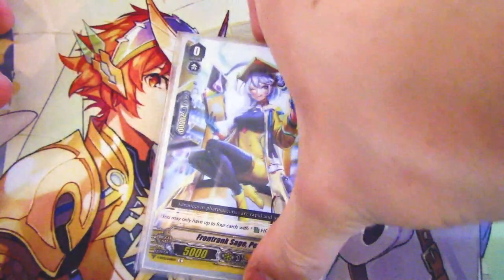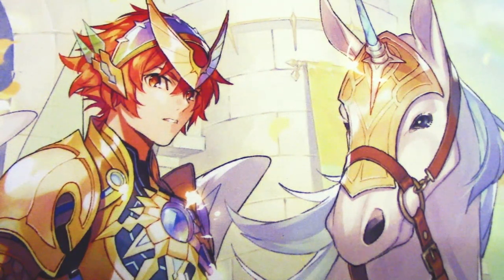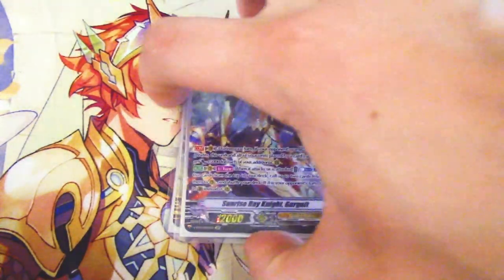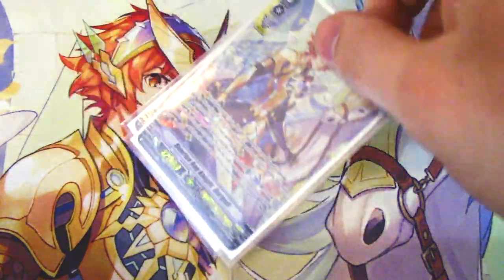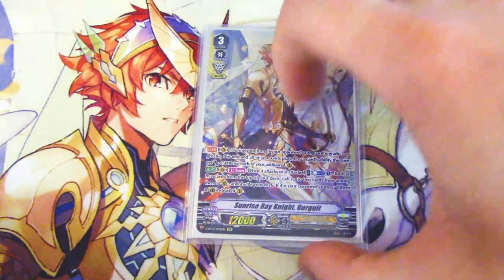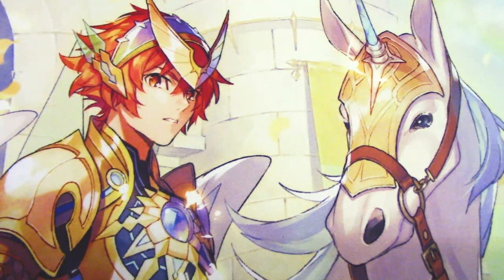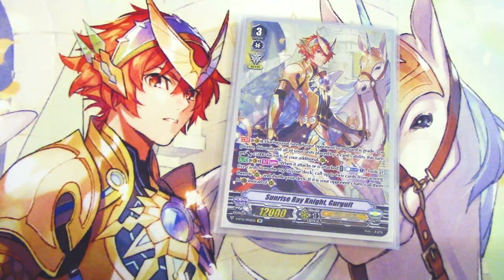That's the deck. The whole goal is to superior ride into Blonde Ezel, get your gift the following turn, ride Gurgit, get two markers so everything you call by card ability gets 10k, and just poke your opponent to death from there. If you can pull it off, out-of-turn ride that third Gurgit and try to win that turn. The deck has slowed down a lot, so you'll need to make up for it by being really aggressive — which is why the crits are more important.